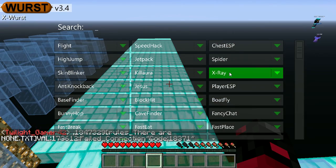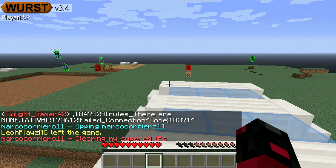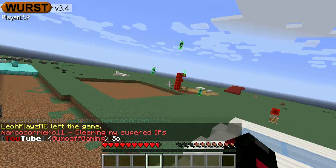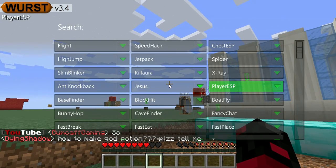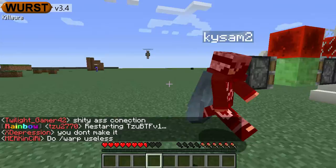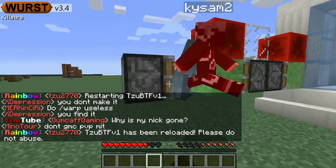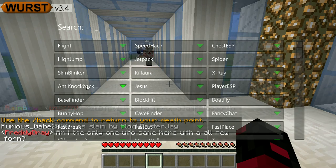And everyone knows what X-ray is. Player ESP - there's like this thing over the people's bodies. Very mature for hitting a hacker - come on, bring it on. I don't really use these hacks often, I just do it on this server to have fun.